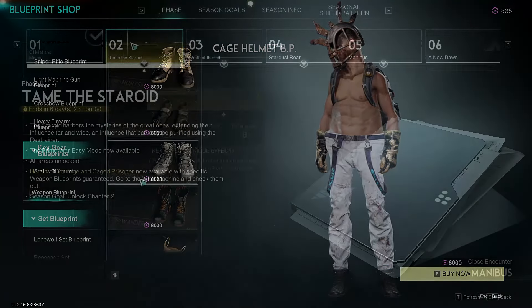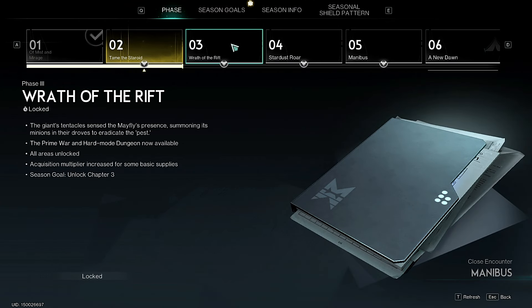When it comes to what we can expect for the rest of the phases, the only thing that concerns me is inside of Phase 3, there is a description reading all areas unlocked. I don't know if this means there's another stopping point we're going to end up hitting within this week. But really, that's all the information I wanted to go over. Let me know how your time inside of Once Human has been going. I hope you guys have an amazing day.